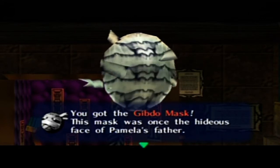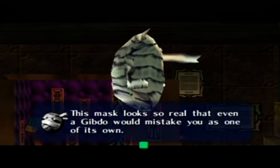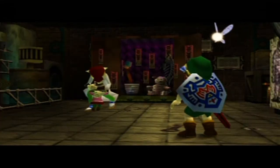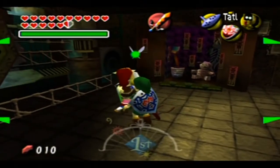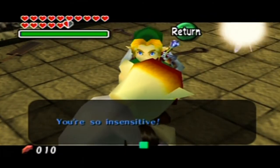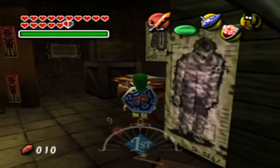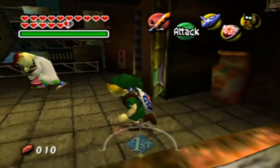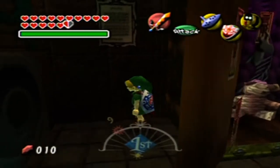This mask was the hideous face of Pamela's father. This mask is so real that even a Gibdo would mistake you as one of its own. Yeah, we've sure been able to trick a lot of people with our masks, haven't we? Let them be! Don't you get it? Okay, you're so insensitive! Actually, I'm gonna take a look-see around here. I'm climbing on your stuff during your happy moment from the brink of sadness.